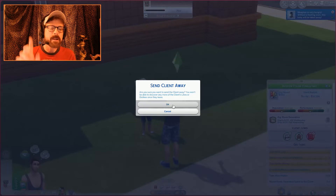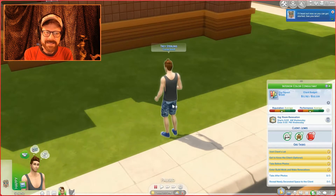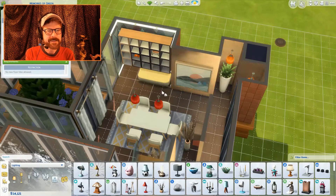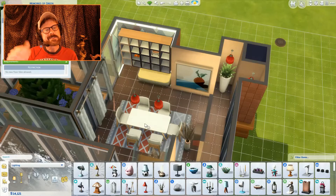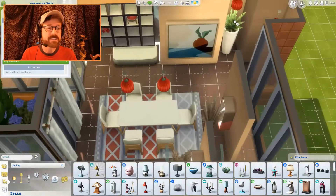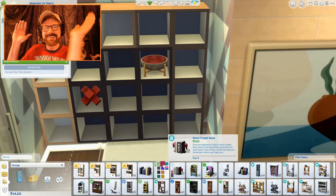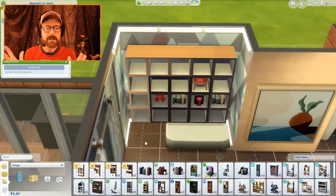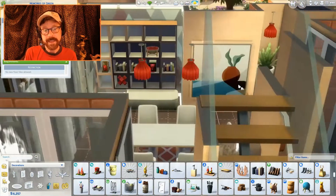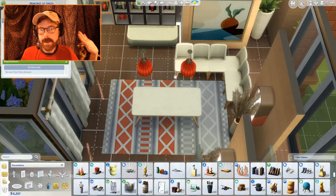I send her away, but if you watch closely you can see the ghosts of the rest of her family — just basic outlines. So I did something wrong. I think what happened was I was on the toilet when it was time to go to work. Don't be on the toilet when it's time to go to work — don't have any interactions in your queue. Just be waiting and ready to go. Having stuff lined up for him blocked the work interaction somehow.